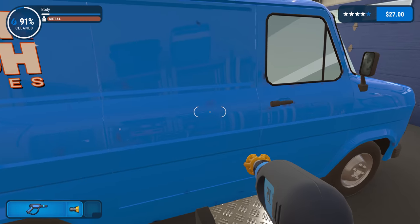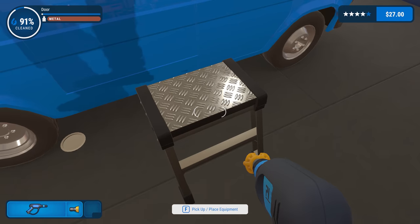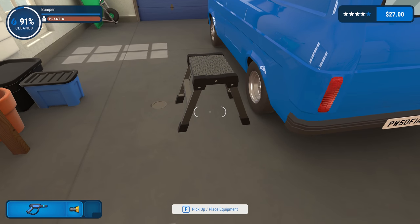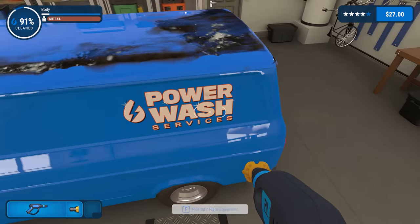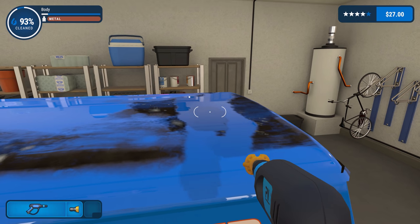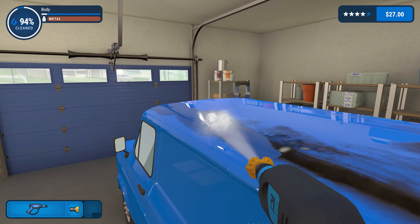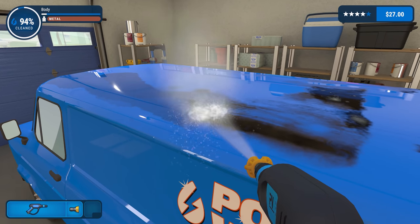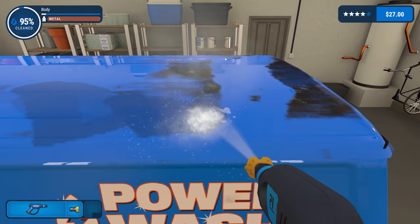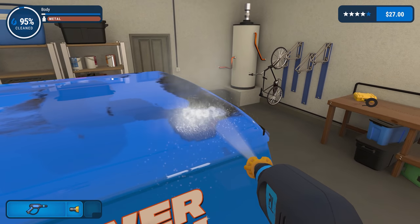I can't wait until my wife asks 'oh what games did you play today?' 'Jet wash simulator.' 'Oh really? So why can't you do the jet washing in real life, you idiot?' No, she won't say that. Whoa, this side's still really dirty! You can press tab as well and that will highlight the dirt for you. She's so gonna say - if you can do it in a game you can do it in real life!